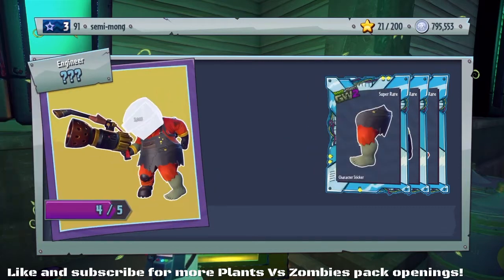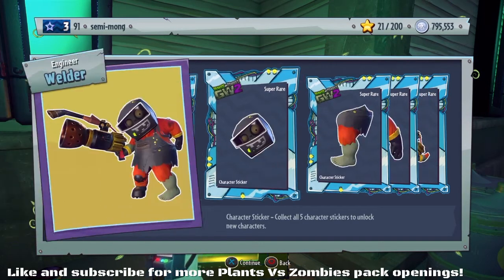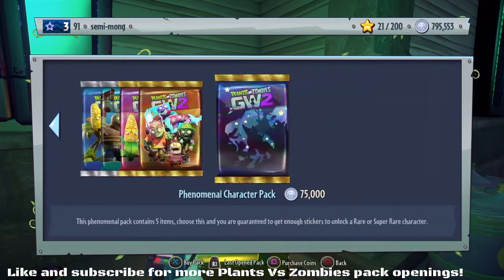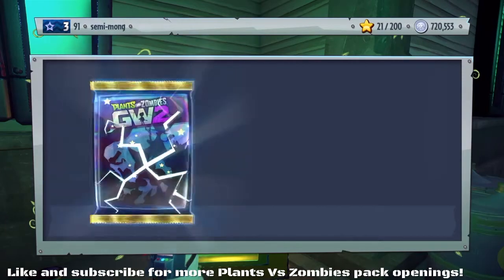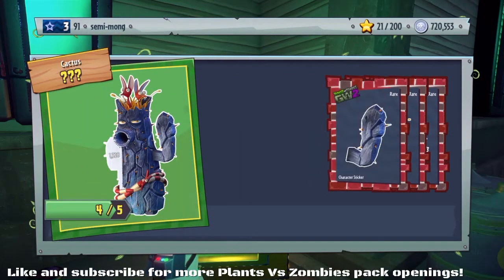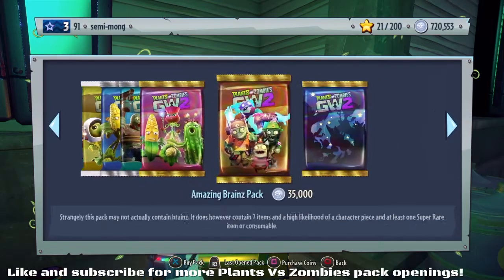We've got the welder. And another part — it's not the camo sniper guy, so that's free. We've got to get a sniper or a character. The petrified cactus. Fair enough, I'm happy with the petrified cactus. And part of the hot rod chomper. Interesting. Let's do one more, I want to quick-fire these and see what we can get.